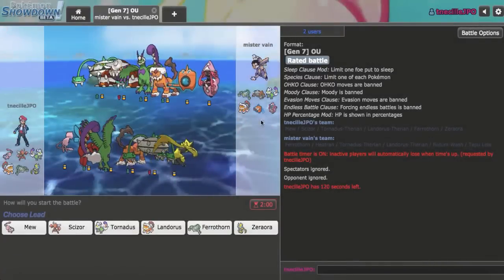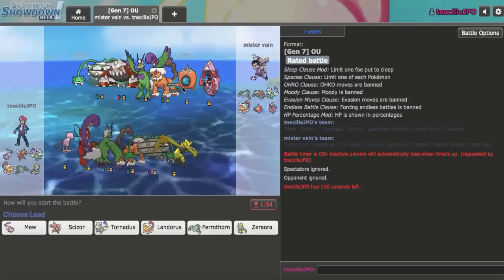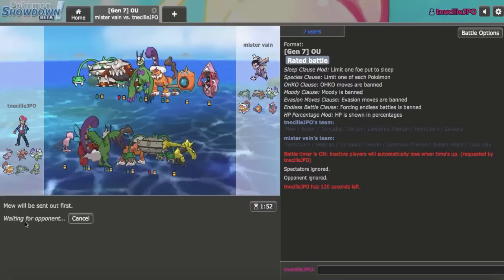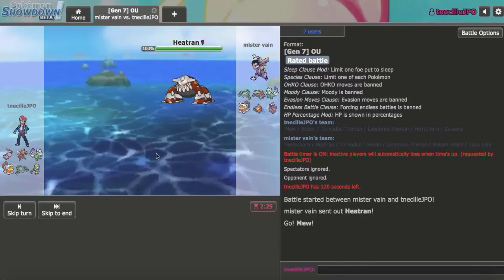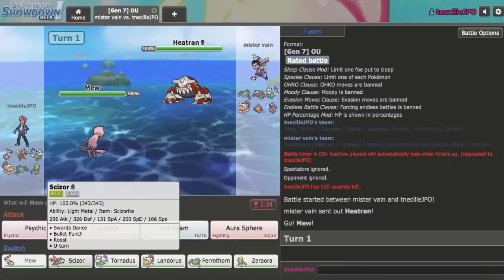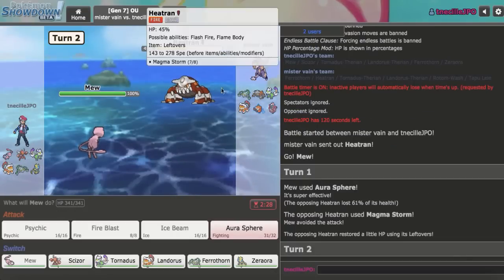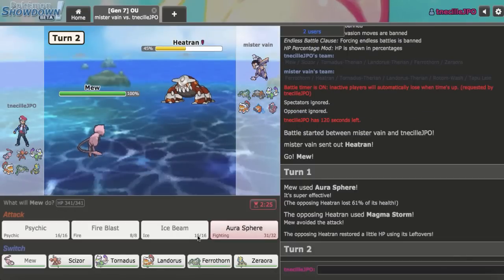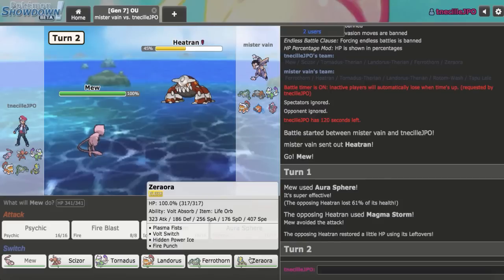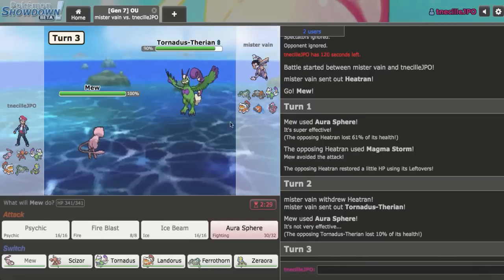I got the next game right here — we took our first loss, so ideally I can go ahead and win this one. I'll lead off with Mew. Heatran leads — weakening Heatran would actually be good for my Scizor, so I'm going to Aura Sphere here. I do a clean 61 and they miss a Magma Storm, which is very good for me. I'm going to switch out anticipating Tornadus. Actually, Zeraora is a bad play here — it kind of kills everything. I'm just going to Aura Sphere again.